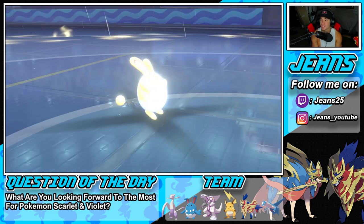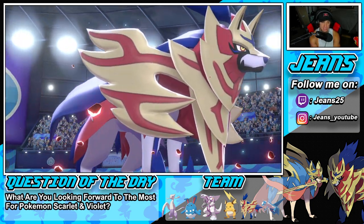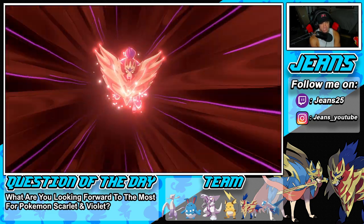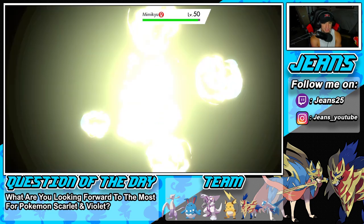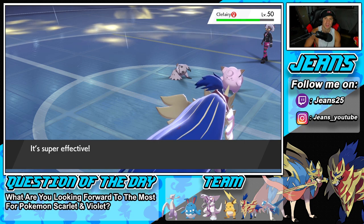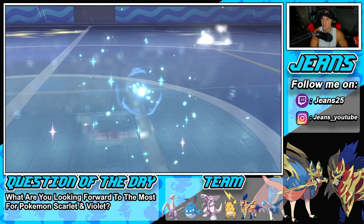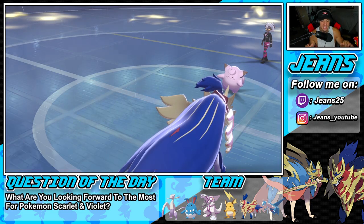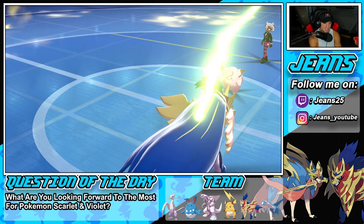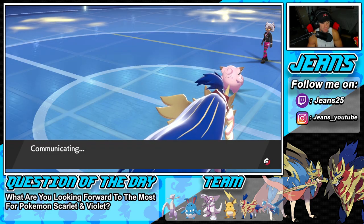He swaps Ferrothorn and doesn't have Zacian — that scene was scaring me. Zacian would have been a huge problem to take out. This works ten times better though. Behemoth Bash comes through — a little lightweight but good work Zamazenta. And the smoke on screen covered Mimikyu's HP bar, so when it disappeared Mimikyu was just dead. We are going to bring out our one-HP Mienshao so we have Fake Out ready to roll.